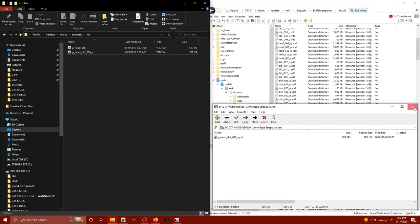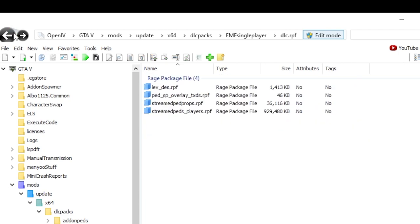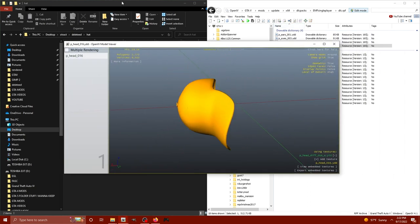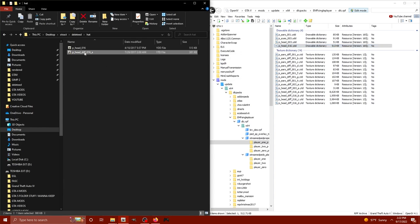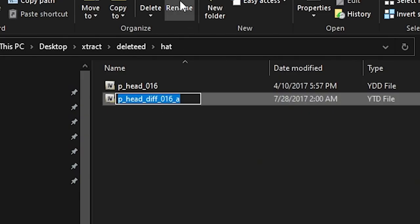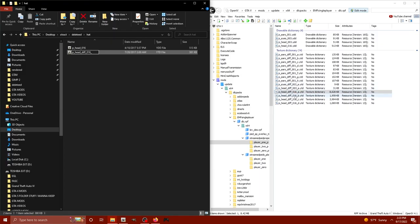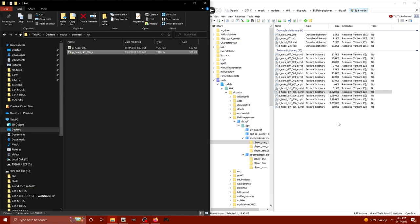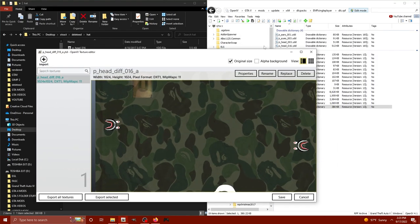Get rid of those archives, hop back into OpenIV and go up a level, then another level, and look for 'streamed head props.' Double-click, click player_one, and here is where we install the hats. We already have phead_16. We have pheads_diff_16a - it's already taken, so I'm simply going to rename this. Looking at our currently installed textures, they go a, b, c, d - we're going to call this one E. Where the A was we'll put an E, then drag them in. Take a look at our texture and we're good to go.